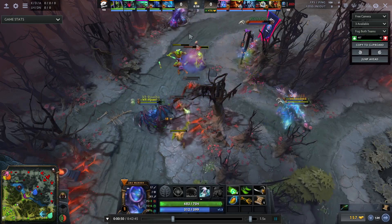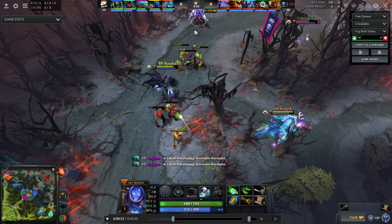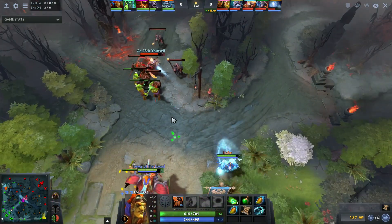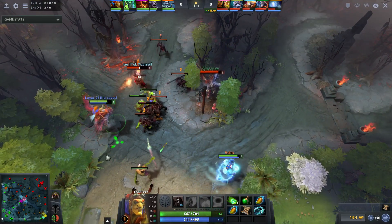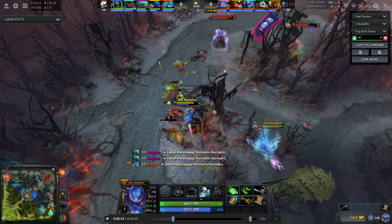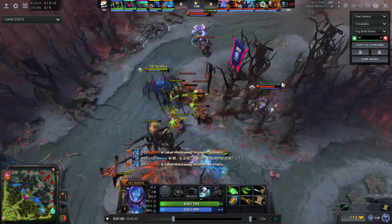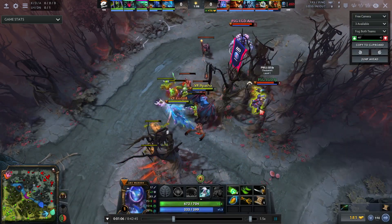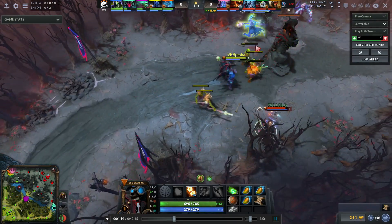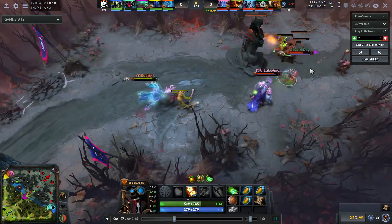Watching the top lane, VP has an incredibly strong dual lane with Night Stalker and Leshrac — about as bad as it gets for LGD to deal with. Even though Arc Warden is ranged, all ranged heroes have a natural vulnerability to just getting run at. A Night Stalker will spend his entire lane running at you, bodying you away from CS. If you have two ranged heroes against Night Stalker plus a ranged hero, Night Stalker spends the whole lane running at you and getting the CS.